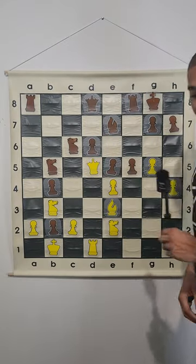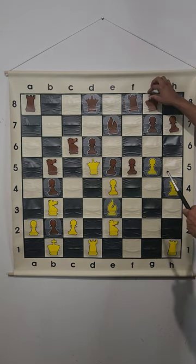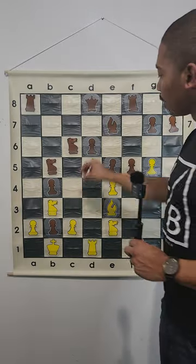Queen d5 is definitely the best move because this queen is attacking the king on g8. After the king moves to h8, this queen does not take on c6 — and let me just tell you why.